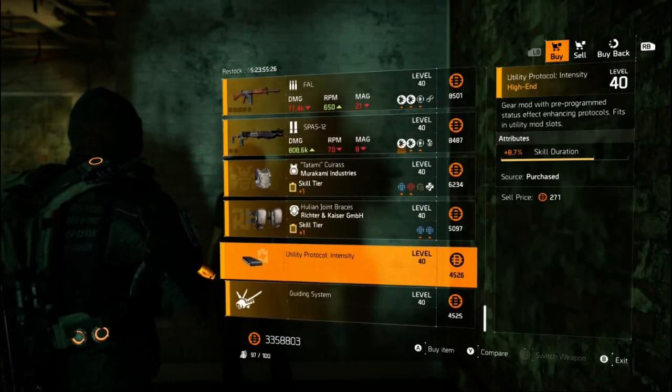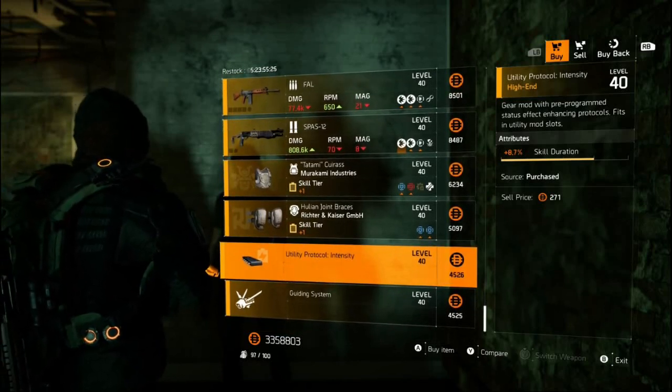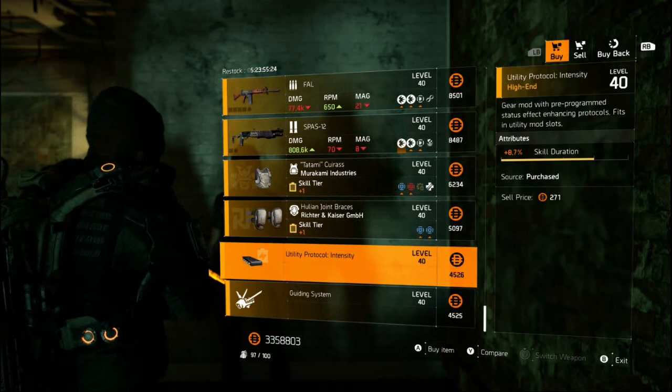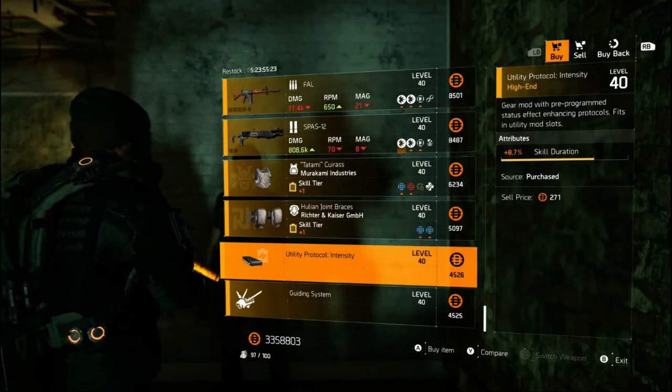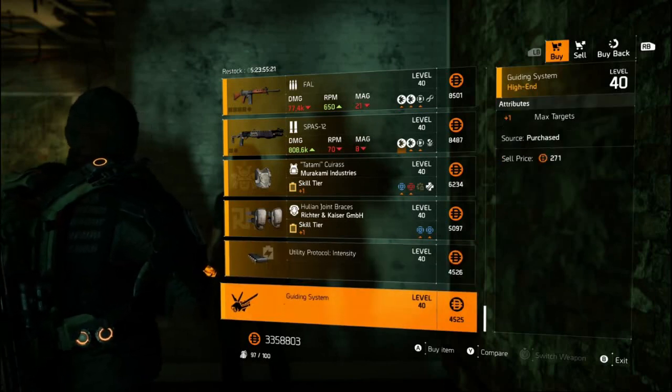For the mods we've got an 8.7% skill duration. If you're going to run these types of mods, you really want to be running skill haste or repair skill mods only, so pass. And again, another plus one target for your Firefly.